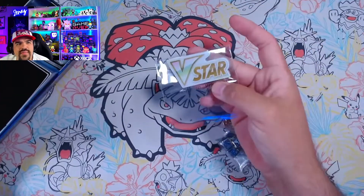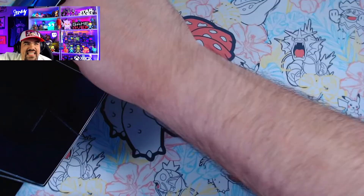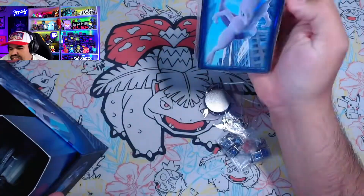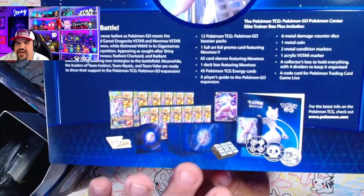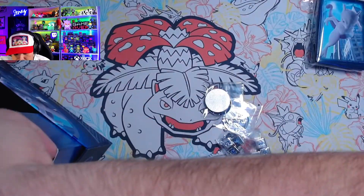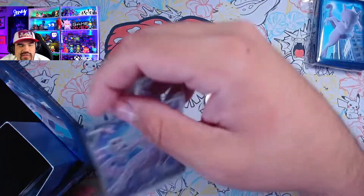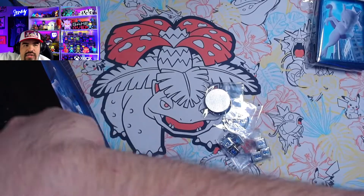So you got the V-star marker — nothing different about this compared to anything else you've received in the past. We won't take the energy cards out because it's the same energy cards, nothing special about those. But I do want to look at these sleeves. They're actually different than what was shown on the packaging. Maybe these are the dividers — these might be the dividers, but these are definitely different. These are like a downtown, kind of looks like New York City type of design.